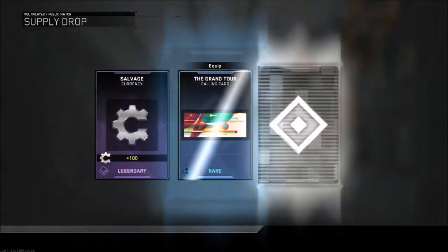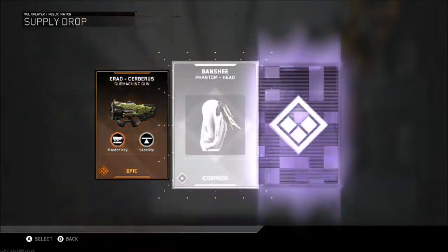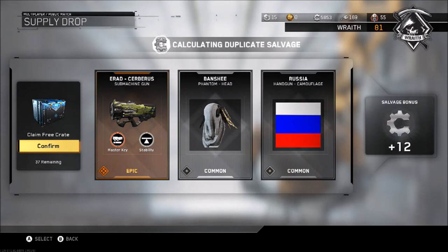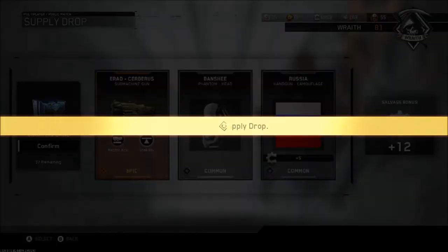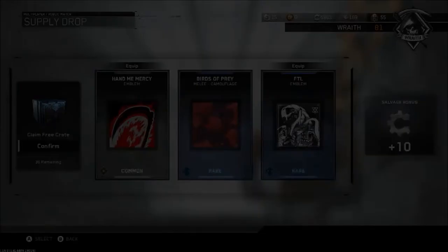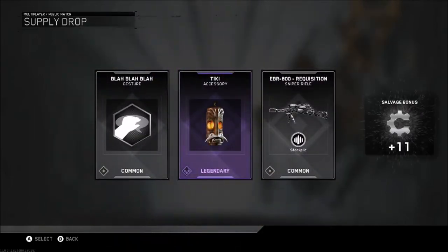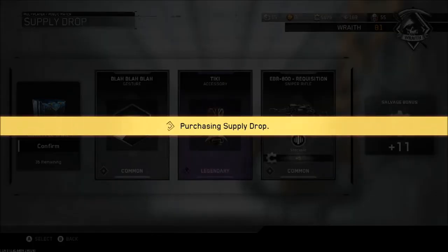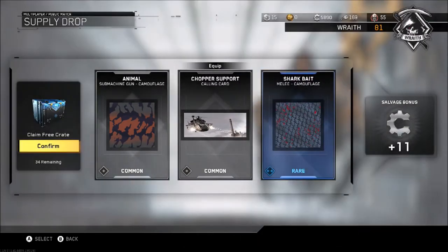39 rare supply drops - let's go! This is where the real salvage is going to come from. I reckon we'll hit 7k. Oh - I don't have that yet! That's cool - the Cerberus, that's one I actually wanted. I'm genuinely pretty happy about that. Let's carry on - there's got to be more good stuff in there. Tiki - that's quite cool actually.